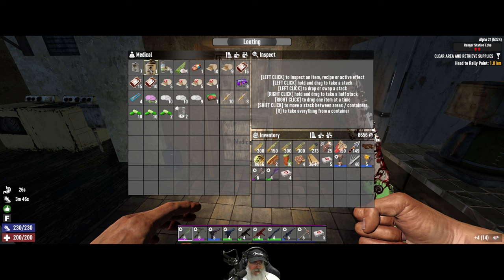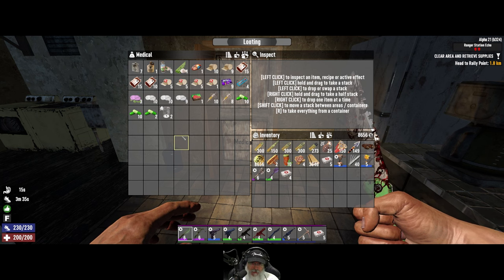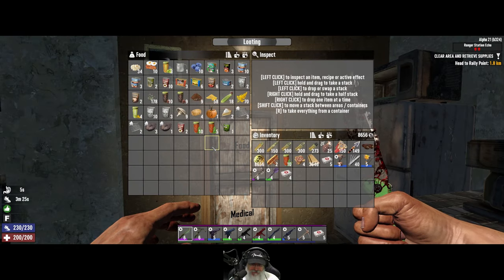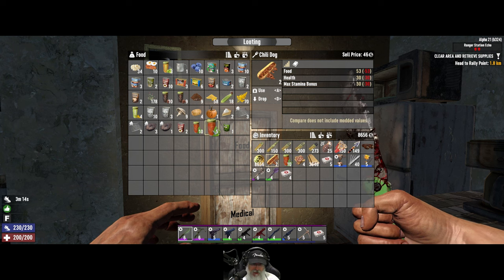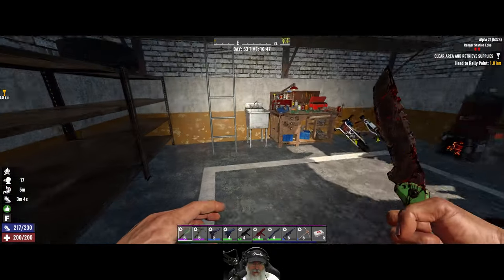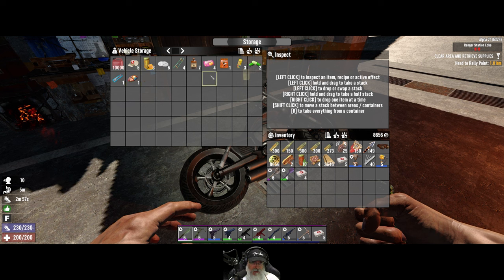We've got large medkits there. I had some fortbites - I must have left some stuff back at the original base because I can't find them. I'd like to get some more of those, even though they do make you really thirsty. We have four tuna fish and two chili dogs, so that's probably adequate for food. We have a full thing of red tea. Let's take one of those red teas right now as a topper. I think we're good on food. We got some meds in the bike, so we're in pretty good shape on that stuff too.